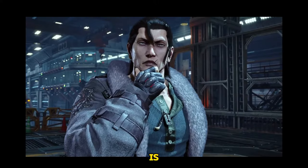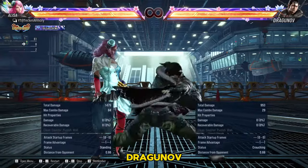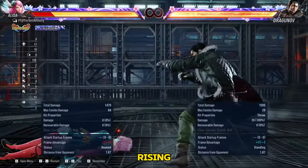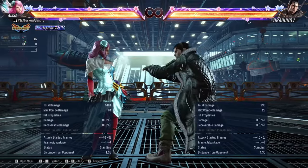There is still an option that Dragunov can use after down 2 on hit — and that is a throw. Dragunov or any character can use throw commands even while rising. If Dragunov started this, you can use your while standing 4 as it also beats all other options.